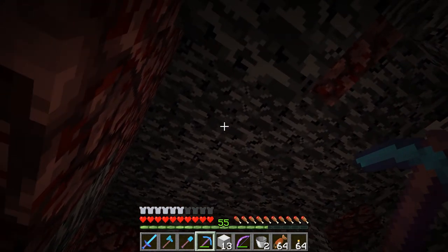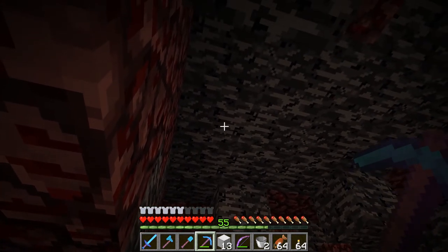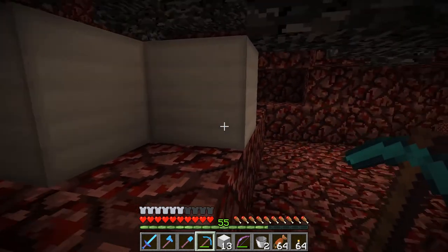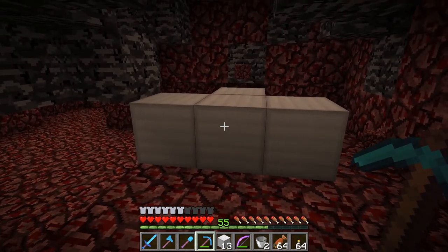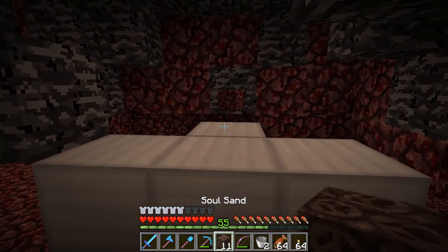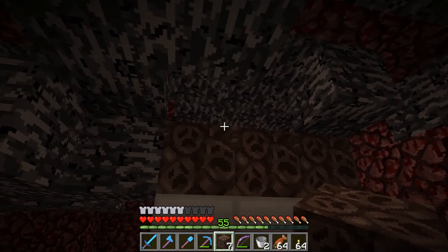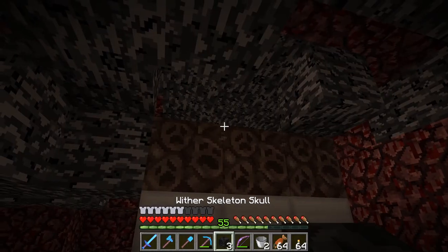Basically what it is: there's a 3x3 area of just bedrock. You can see the squares there. Now under the center line there are two air blocks, and then I put a block where I want the wither to stand on. This is the way it's supposed to work. If we put soul sand on each of the blocks I placed down here — all I need to do is put heads on here. The three heads and the wither should spawn, but it should die inside of the bedrock up there.